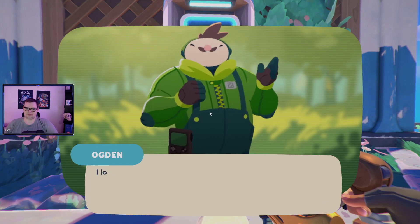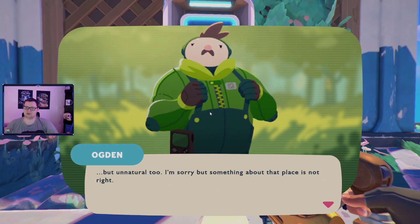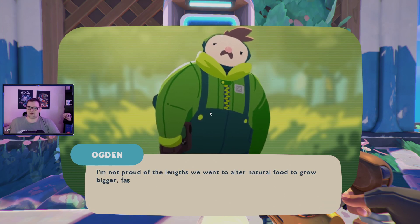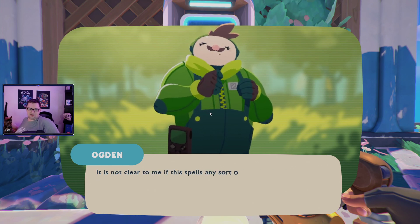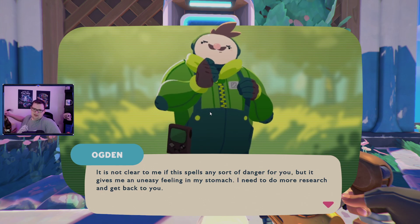'Been looking over the pictures you sent of the rainbow — no doubt a sight to behold, beautiful. Colors that only go richer the longer you look. But unnatural too. Something about this place is not right. I once worked ahead of a very successful Instafood Corporation — not proud of the lengths we went to, to alter natural food to grow bigger, faster, and cheaper, to strip it of the good stuff in favor of profits. I can still spot a plant that's been unnaturally altered when I see it. The beautiful rainbows you see on this island did not arrive there naturally. This spells some sort of danger for you.' Great — gives me an uneasy feeling in my stomach.